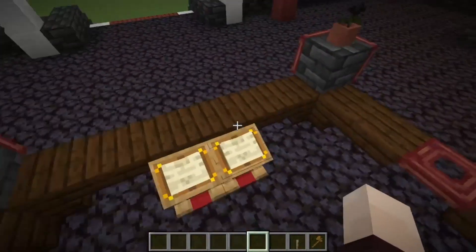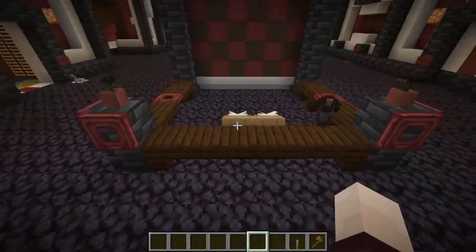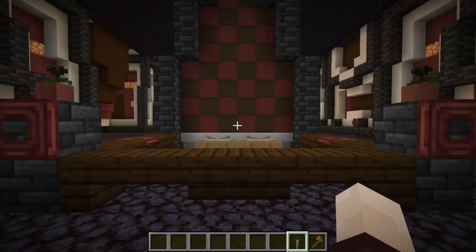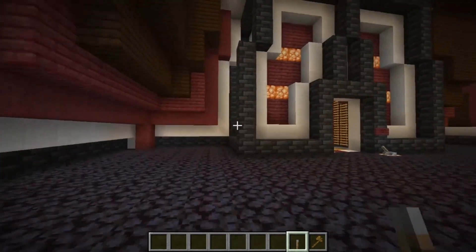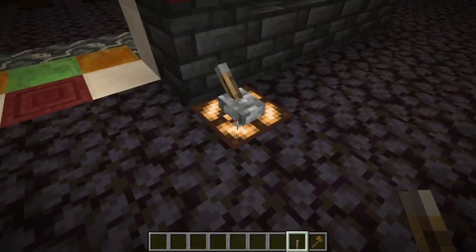Coming back to these lecterns — this is where the admission to the hotel is. You come up here and they'll give you a room key. And once you've got a room key, you'll come along to one of these rooms and then place the room key on.